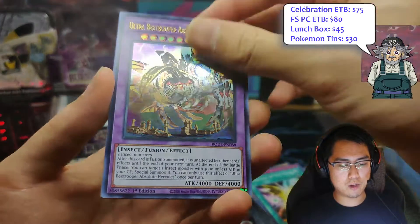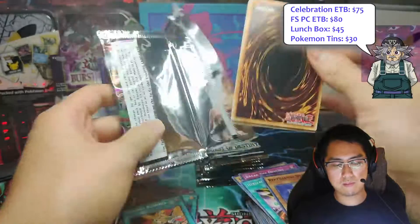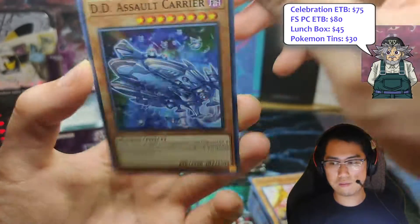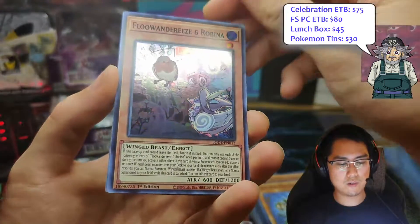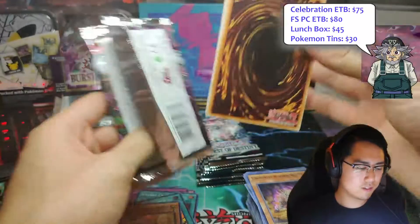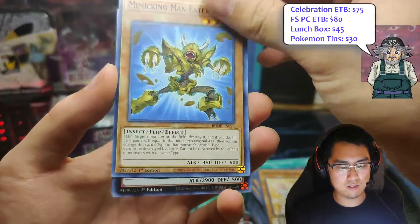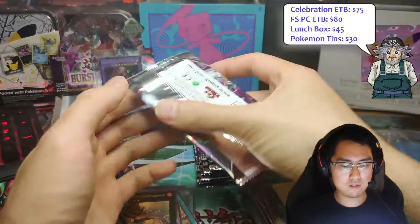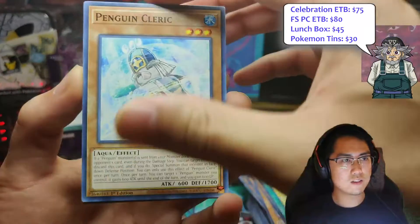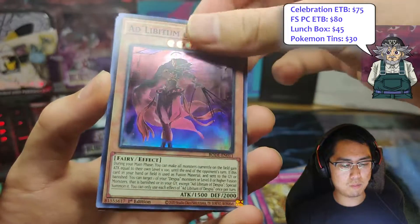Ultra V Trooper, Absolute Hercules. Flendries, Flendries, and Robina. We're really looking for another ultra — we could still possibly get a secret here, I don't know. Goonkansu Ship. Cross Wipe, Giant Starfall, Sword Soul Assessment. Ab Lipitum of Despia.